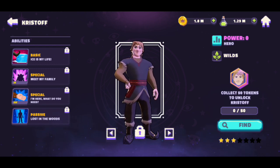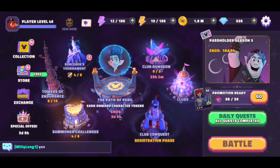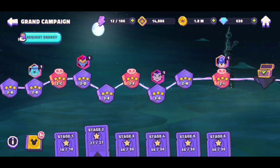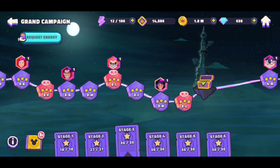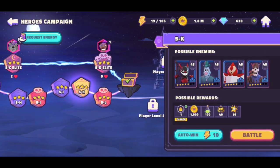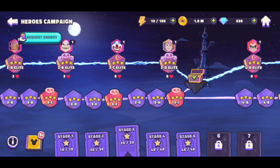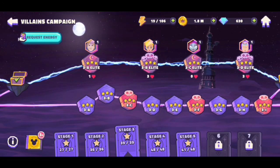Definitely stay tuned for more videos. I'll try to do a showcase with them. If you go to Grand Campaign Stage 3C, Sven is right there. Kristoff is actually in the Heroes and Villains campaign — he's in Stage 3 for the Heroes campaign, and also in Stage 3 for the Villains campaign. So you have two farming nodes for Kristoff and one for Sven.